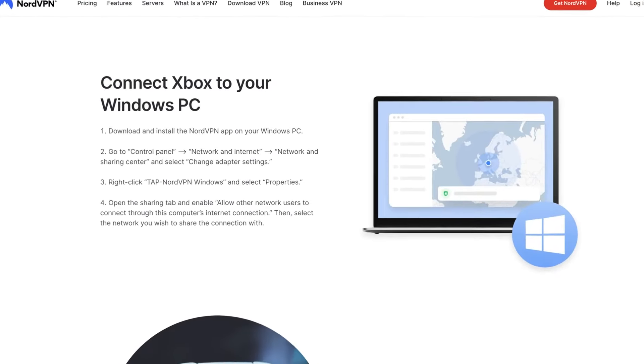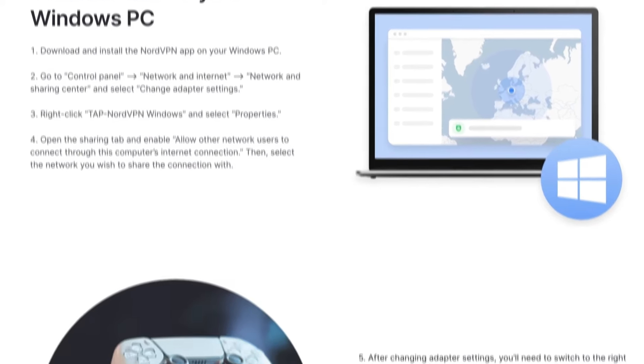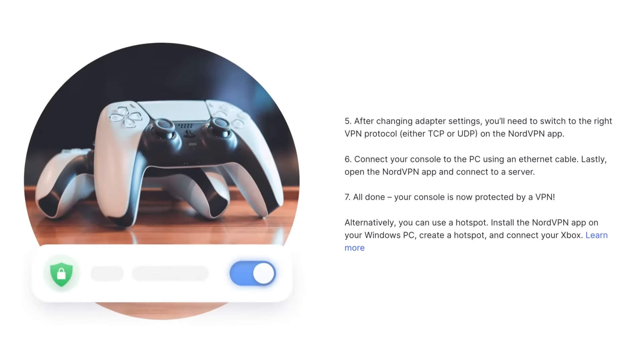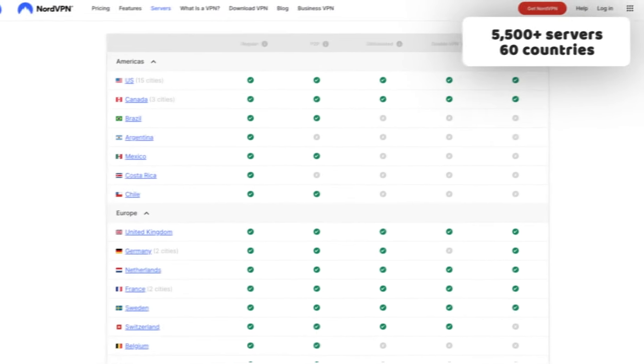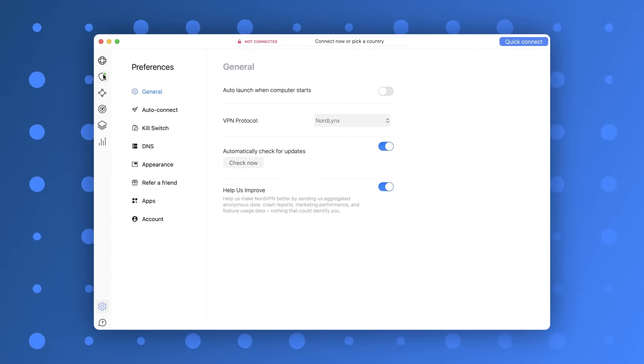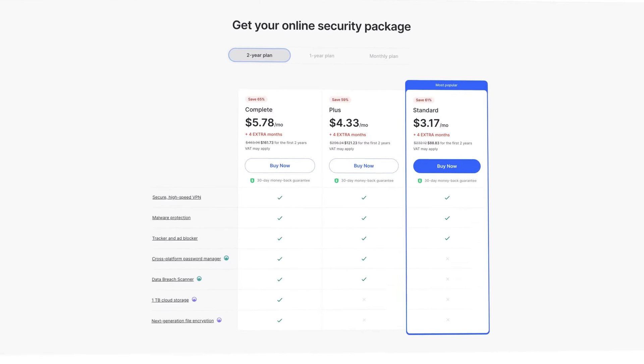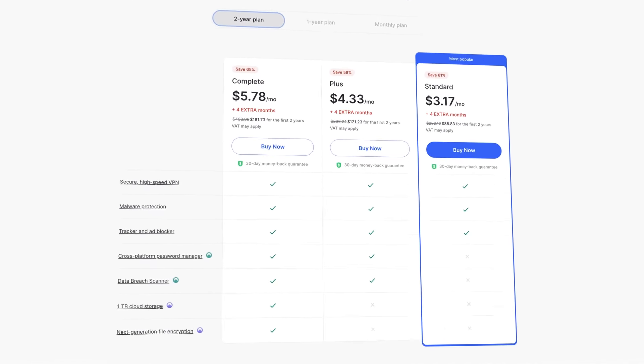As for the cable, it's easy. Just change the settings of the NordVPN connection like you see on the screen, and then connect your PC to the Xbox. That will give your console access to NordVPN's thousands of encrypted servers all over the world and the fastest VPN performance on the market. It's not even that expensive if you consider the amount of servers, variety of connection options, and security you are getting.